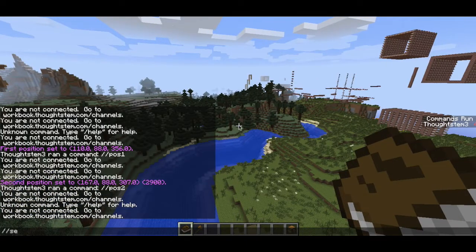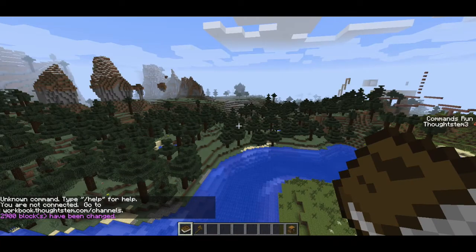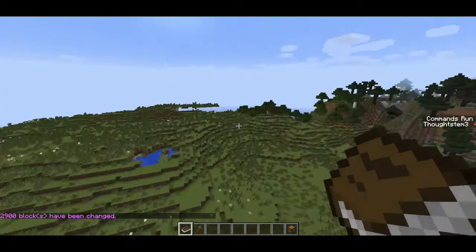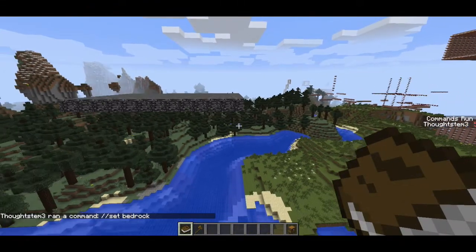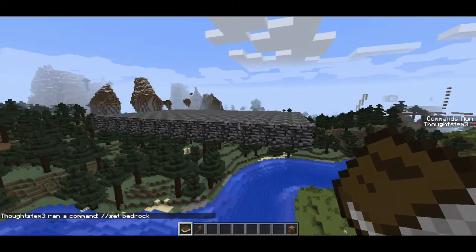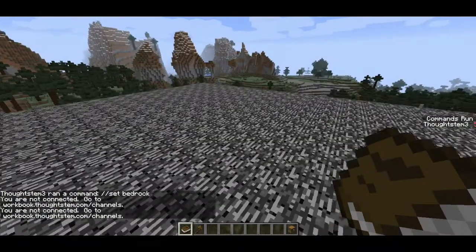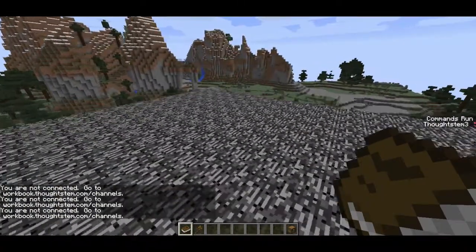I've got to remember to do two slashes — set bedrock. That's going to set a whole bunch of blocks to bedrock. It takes a moment, looks like nothing happened, but we will see a bedrock platform appear in just a moment. There it is, starting to render now. So there's our big bedrock platform, and this is going to be the start of a big pool of lava.